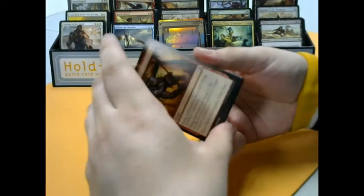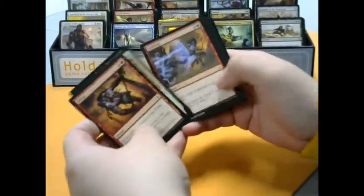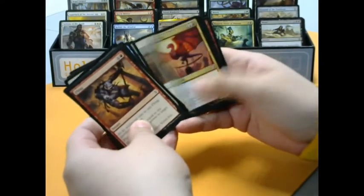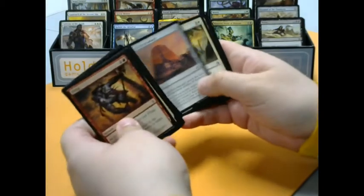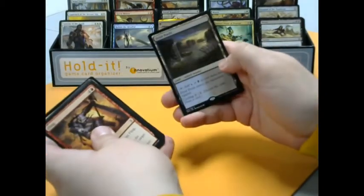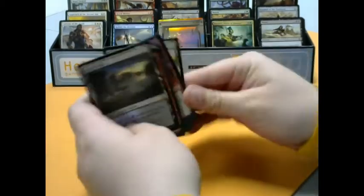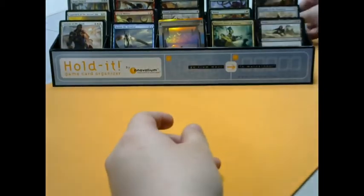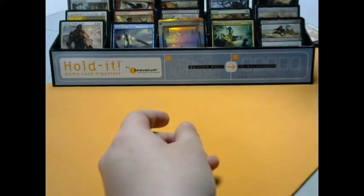Getting down to the last bit of the box — trying to keep it exciting. Fling — good way to start. For the uncommons we got Enigma Drake, Edifice of Authority, Trial of Solidarity. And for the rare we got Fetid Pools with a Foil Magma Spray. Cool stuff — that Foil Magma Spray. Good stuff.